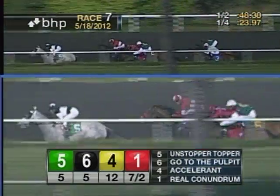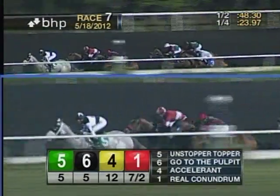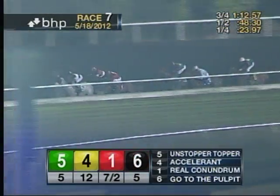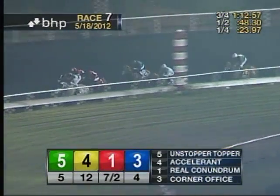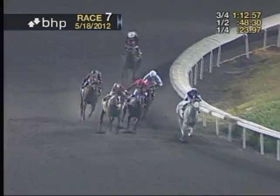Now he's less than three furlongs from the money. Unstopper Topper to the quarter pole. Accelerant, Real Conundrum splits horses, and here's Real Conundrum — he draws within a length of the lead. Woodman's Luck is next. Corner Office and Go to the Pulpit have backed out, and Unstopper Topper rides the rail and leads.